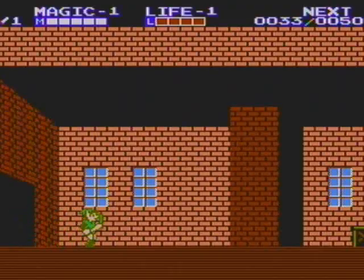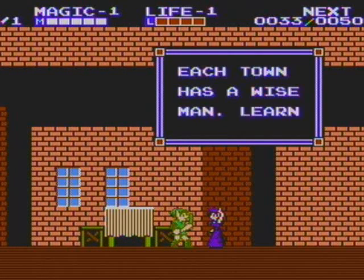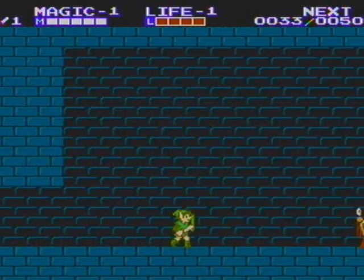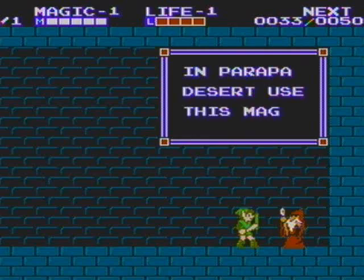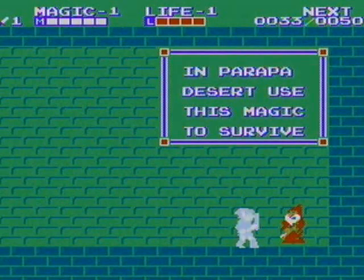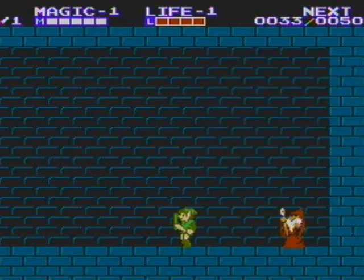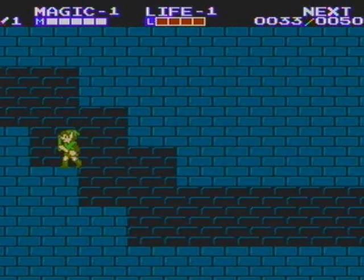If you've ever seen someone walk out of a house, be sure to talk to them because this is where you're going to be learning most of your spells - in houses like this. Each town has a wise man, learn from him. And here we're learning our first magic spell, which is going to be Shield, which is downright one of the most useful spells in the game. Probably the most useful right next to Life.